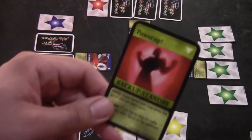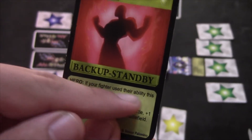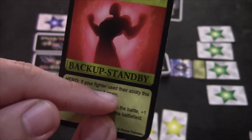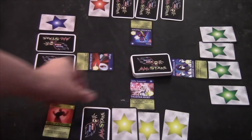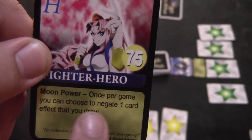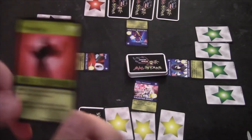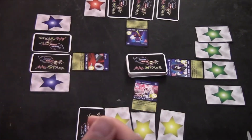She drew Power Up. For the hero effect it says: if your fighter used their ability this game, you can use it again. Her effect is — once per game you can choose to negate one card effect that you drew. So she naturally drew this card but she wouldn't use her effect to negate it. But if she drew a red card, she would negate it.